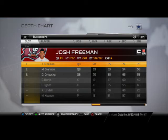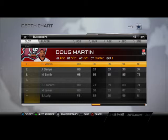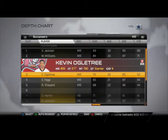For our starters, we got Freeman at quarterback. At running back you can do a lot of things — they got Jeff Demps, they got Michael Smith. A lot of different things you can do as far as running back goes, but Doug Martin's probably the best overall. No fullback in the spread offense.